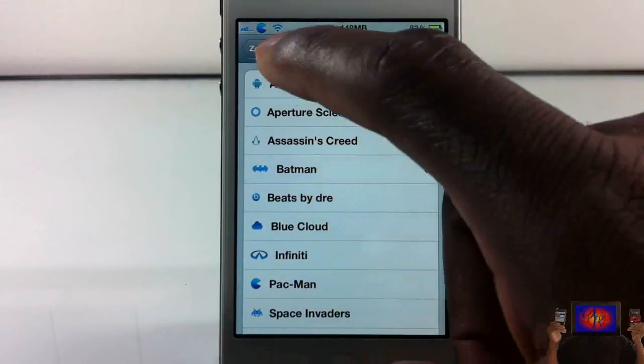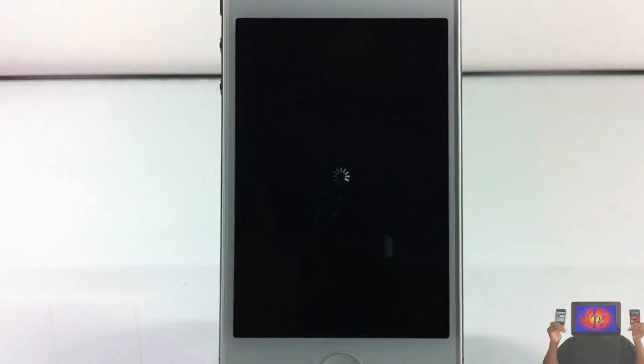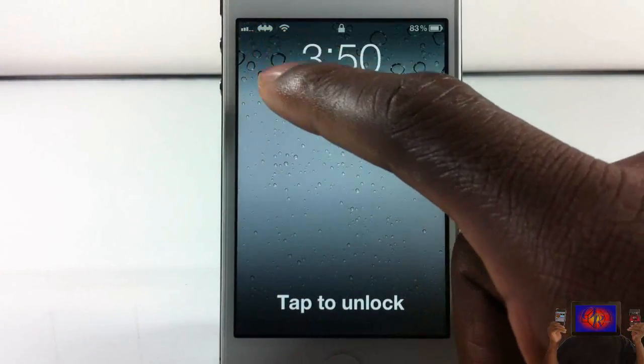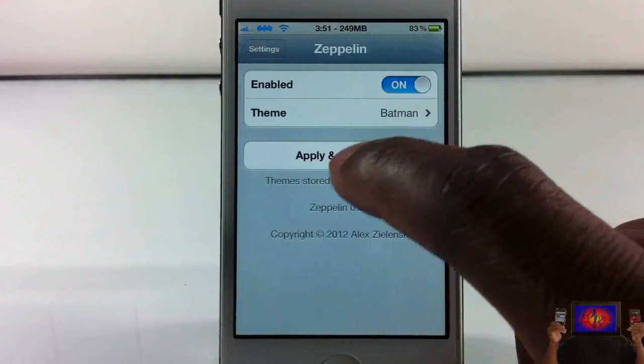I'm going to go ahead and switch it to Batman. All you do is switch, apply, and it resprings. As soon as it resprings you'll see your theme has changed. There you go — as you can see I have Batman up there for my carrier logo.